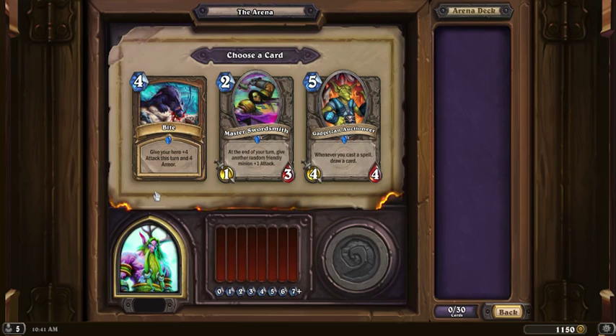Icy Veins, tell me! None of these are on the list, but I've seen Gadgetzan Auctioneer being a very strong card.